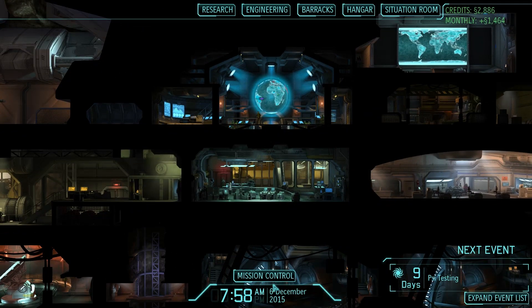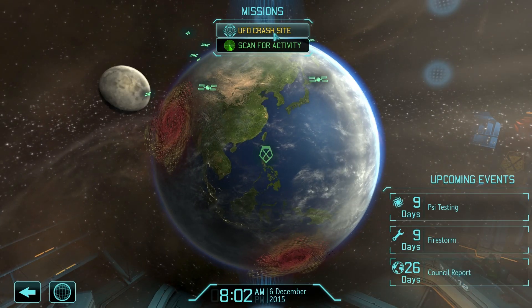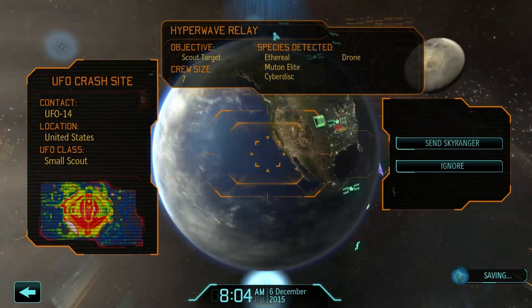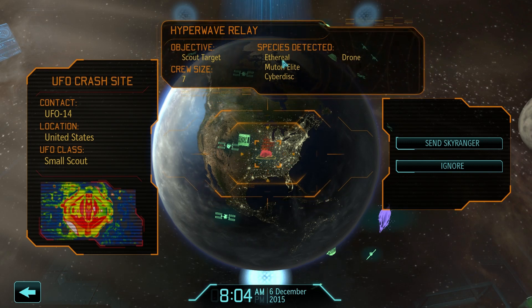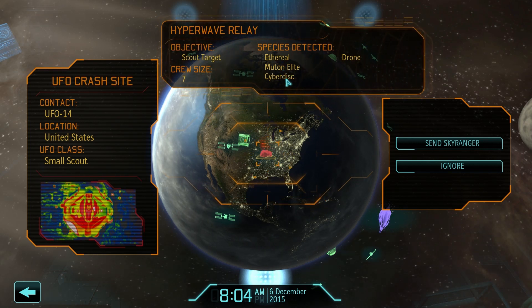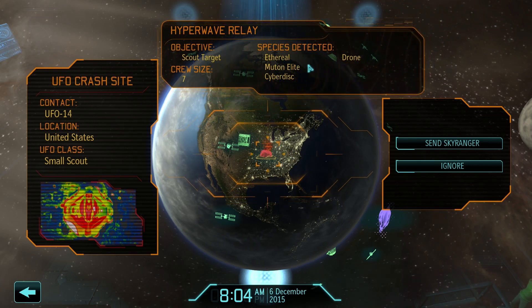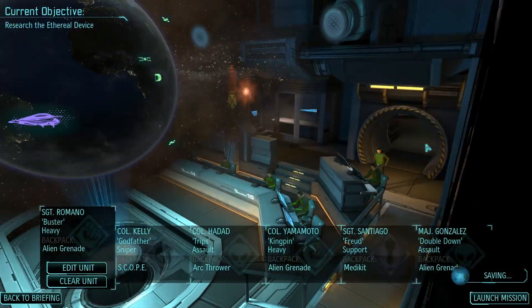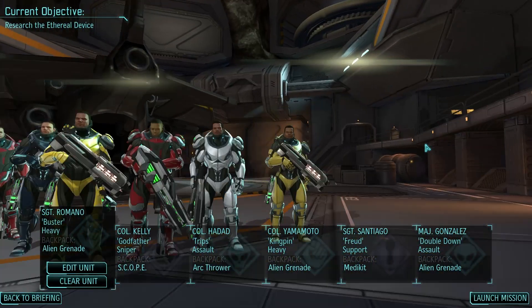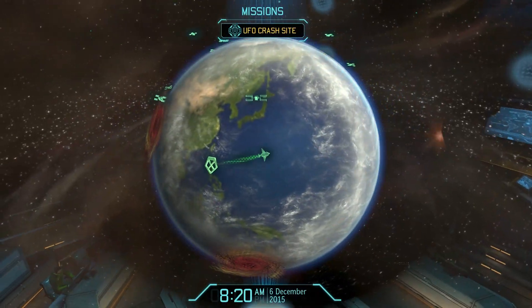If you return to base, it just boots me out of mission control — you can't go to the UFO from there. So we've got seven: an Ethereal, Mutant Elites, Cyberdiscs, and Drones. There's probably two Drones and one Ethereal, which would give us three Mutant Elites to make up the seven. That's not too bad — if that's literally all we've got, I can live with that.